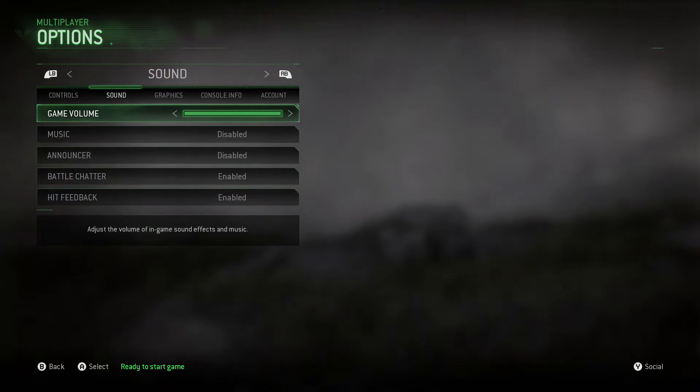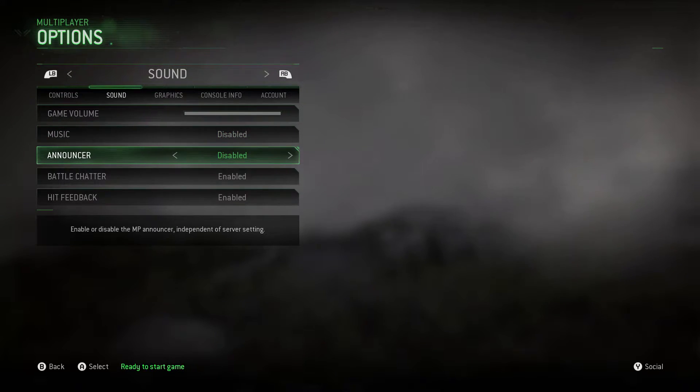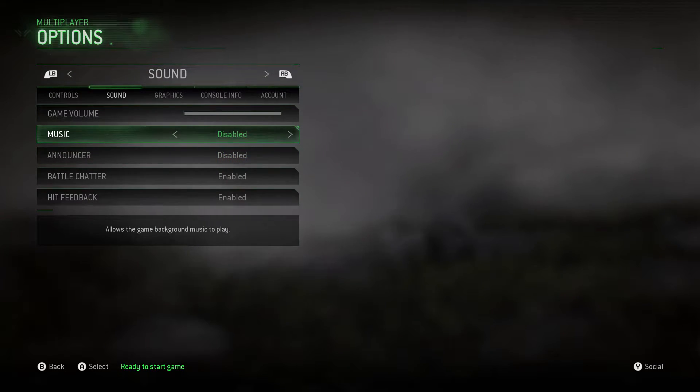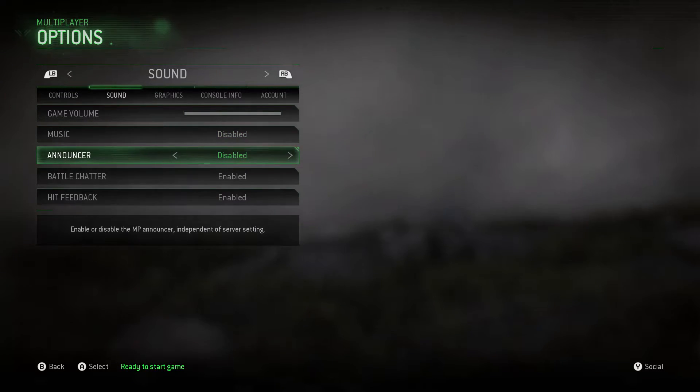You want to turn off your music and your announcer. What this is going to do is, once the time is running out like under a minute, it's going to take off the music for you, and the announcer won't be bothering you, so you're going to be able to hear enemies much more clearly.